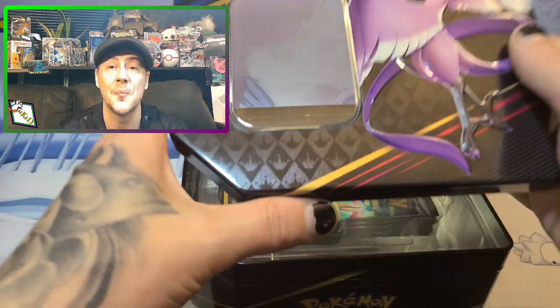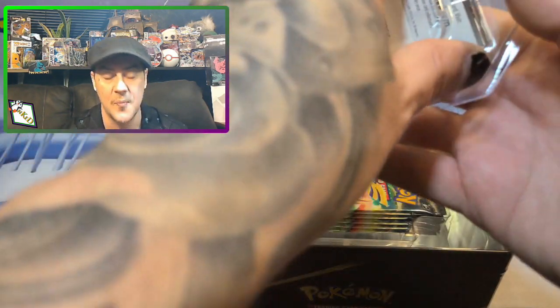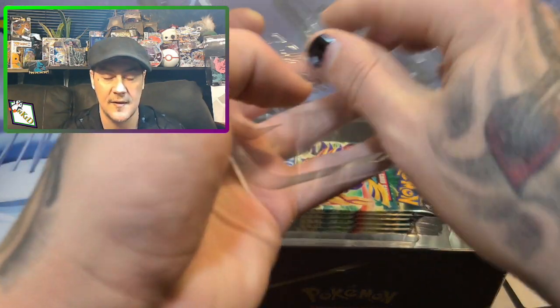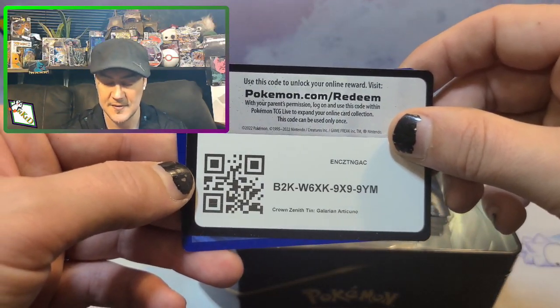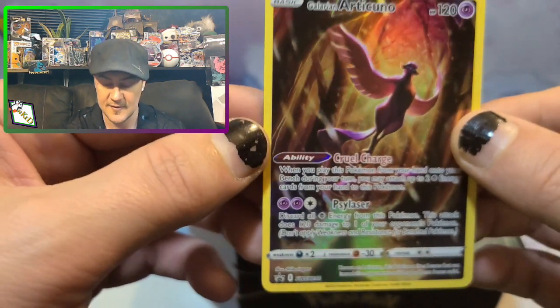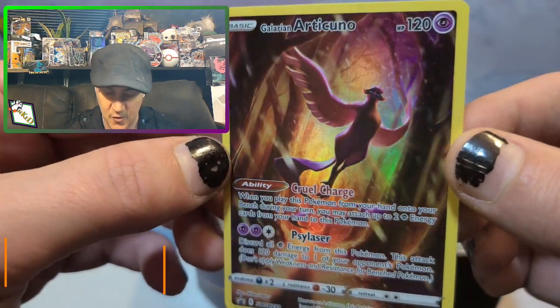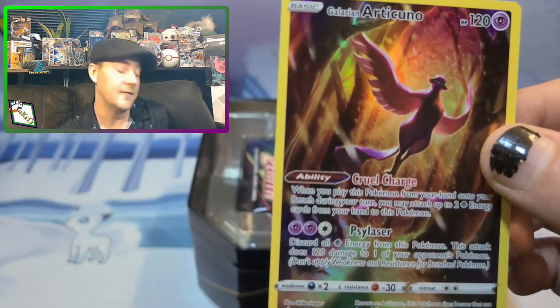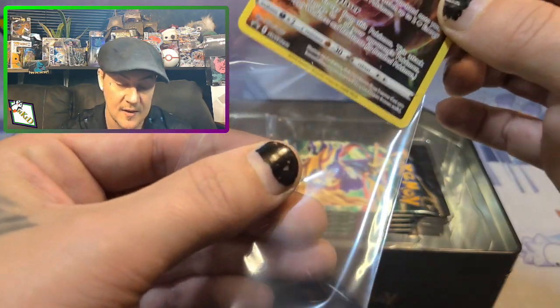We're just gonna jump right into it nice and quick. That promo card looks so nice — get rid of that plastic. There's the code card and here is the black star promo. Look at that — that is just a gorgeous card, look at the colors in that. I love that card, I'm amazed by it.